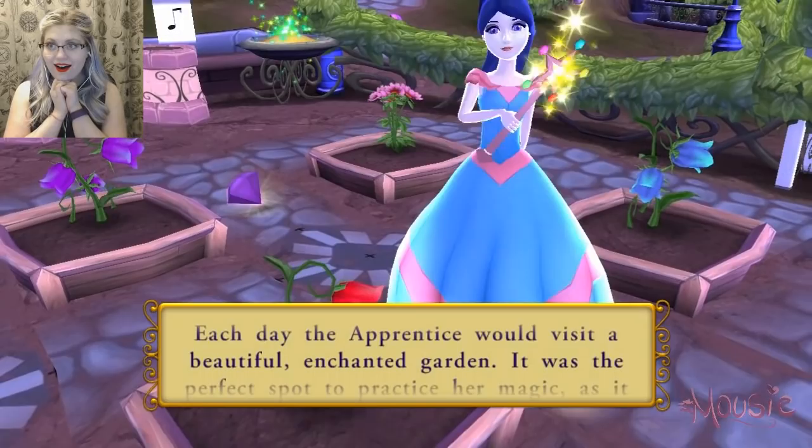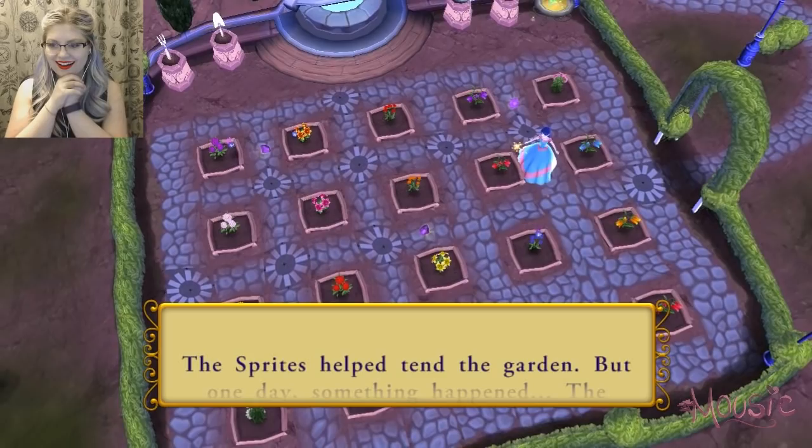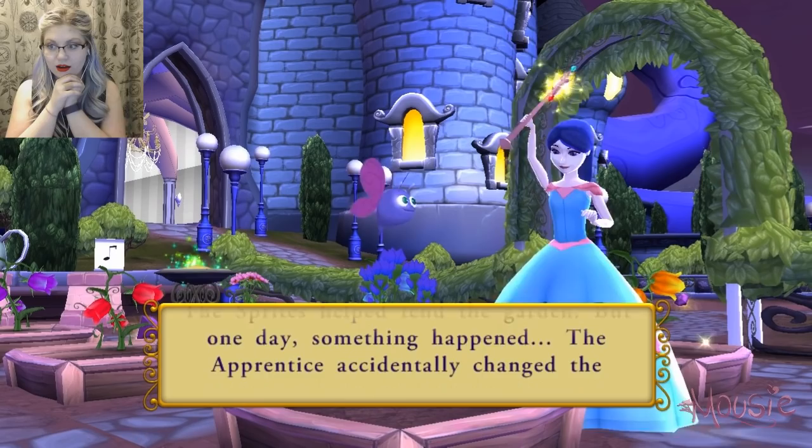Each day the apprentice would visit a beautiful enchanted garden. It was the perfect spot to practice her magic, as it was filled with flowers and plants and sparkling creatures known as sprites. The sprites helped tend the garden, but one day something happened. The apprentice accidentally changed the sprites into mischievous imps!